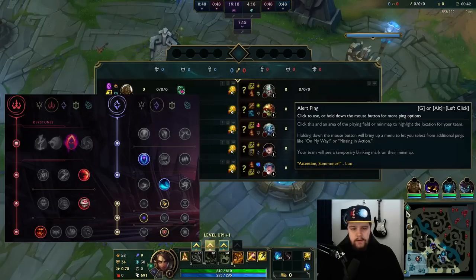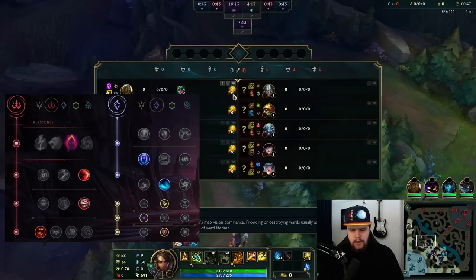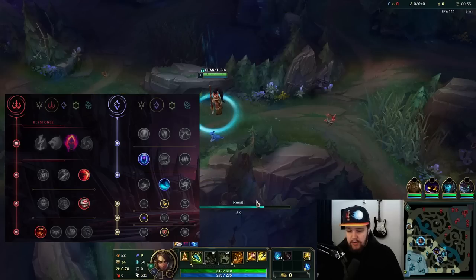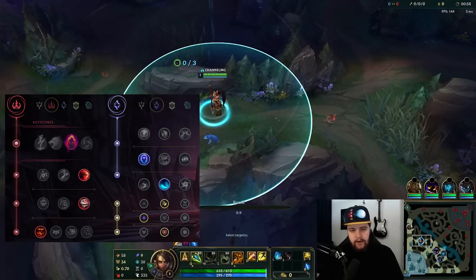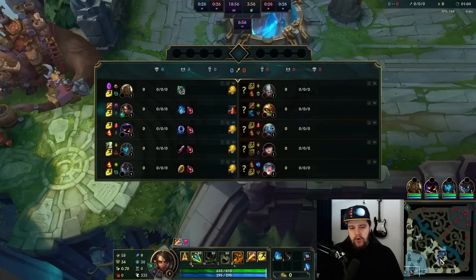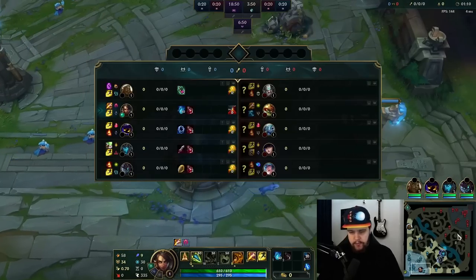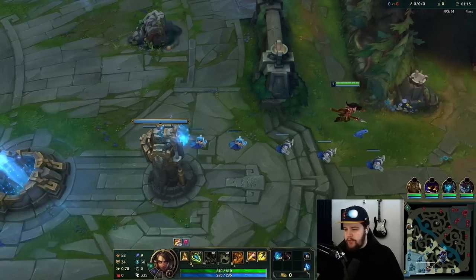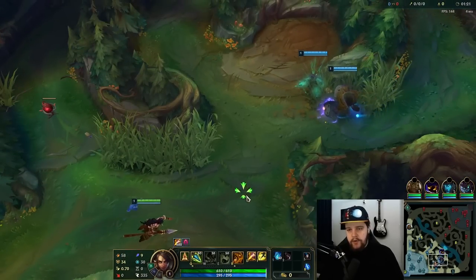Alright, time for the next installment of the beginner's guide series. Today I will be playing Nidalee into Rammus, which is not the greatest matchup — he's pretty hard to kill if he just runs me down and gets an engage on me. I can definitely pressure him a bit early, but that also goes into a playstyle I don't really want to demonstrate for a beginner's guide. Pretty much everyone knows Nidalee is a very difficult champion to play, but there are ways to make it easier on yourself.